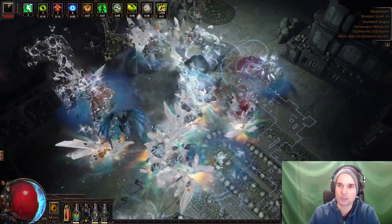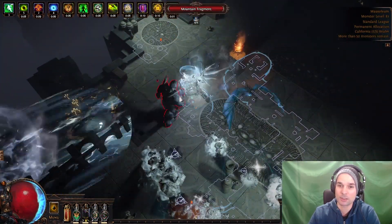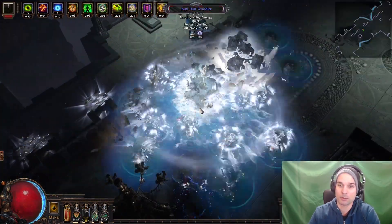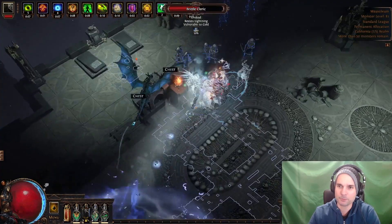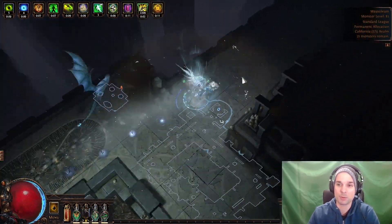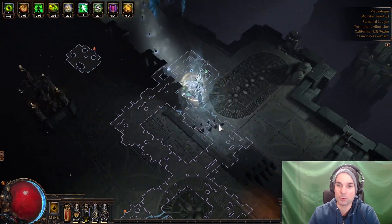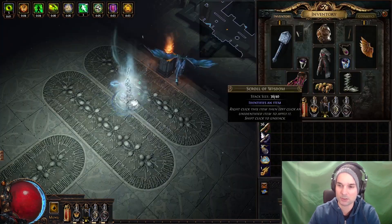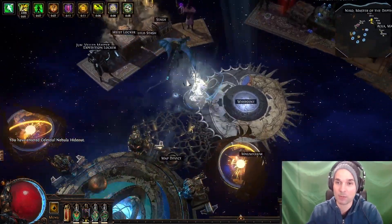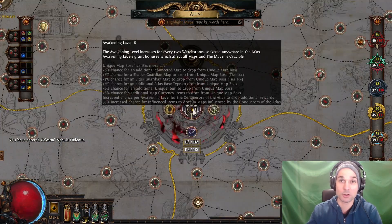It's not a character I'd use against Sirus, or the Shaper, or maven invitations and things like that. So what I'd like to do next is make a character that is a little more well-rounded, can handle doing maps at a reasonable speed. I don't mind sacrificing map clear — this is faster than what I need for a character to feel good, and it's more than fast enough for clearing maps. It's just that this character really blows against fighting Sirus, for example.